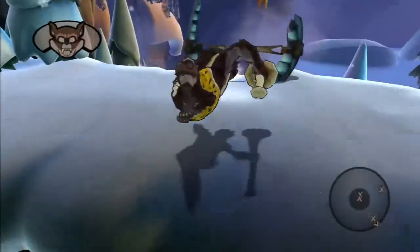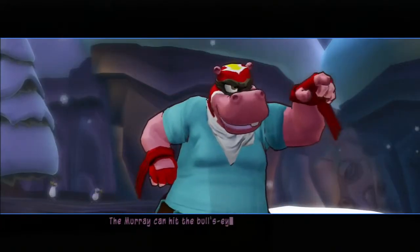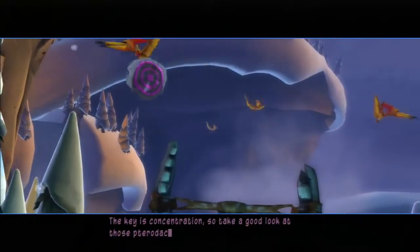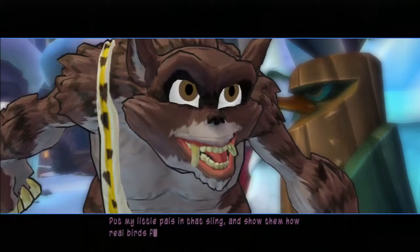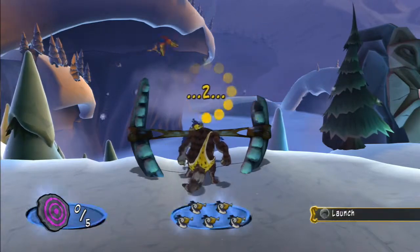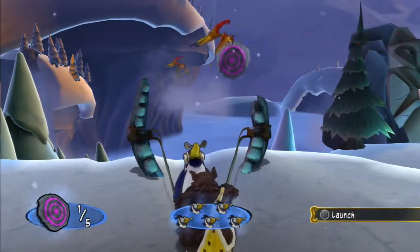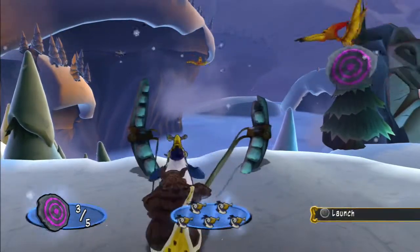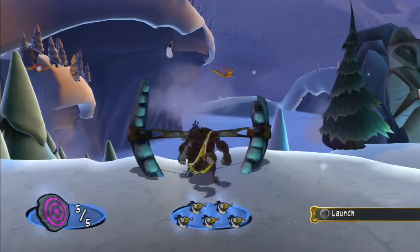What's this one? Catapult. To be a true warrior, you need to develop accuracy. The Murray can hit the bullseye while standing on his head. The key is concentration. Take a good look at those pterodactyls — see the targets they're holding? Put my little pals in that sling and show them how real birds fly. When you hit enough targets, you win! You know what he reminds me of? He reminds me of those enemies from the first Scooby-Doo movie. These penguins get a beating. Yeah, that was easy.